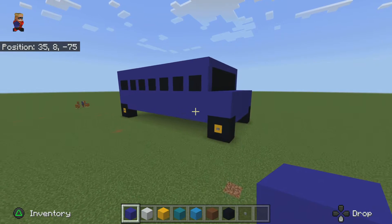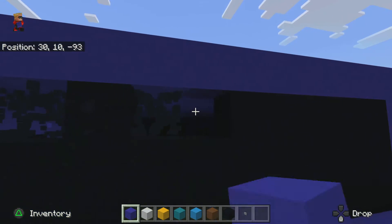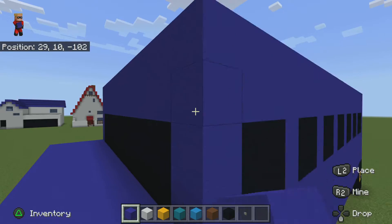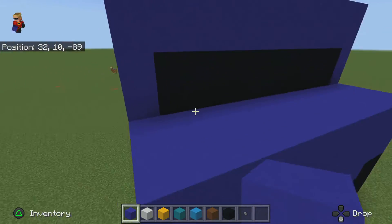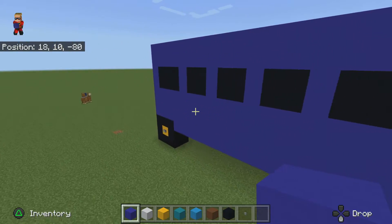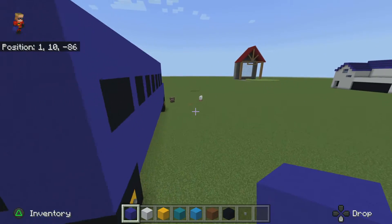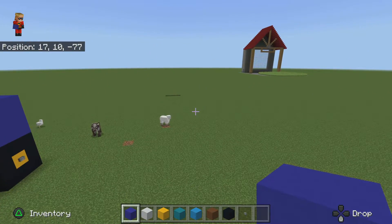You know what you're actually going to do? Fix the front — there's not going to be that much window there. You're going to put blue concrete in like that. There, that's better. And ignore the back — the back still looks good.